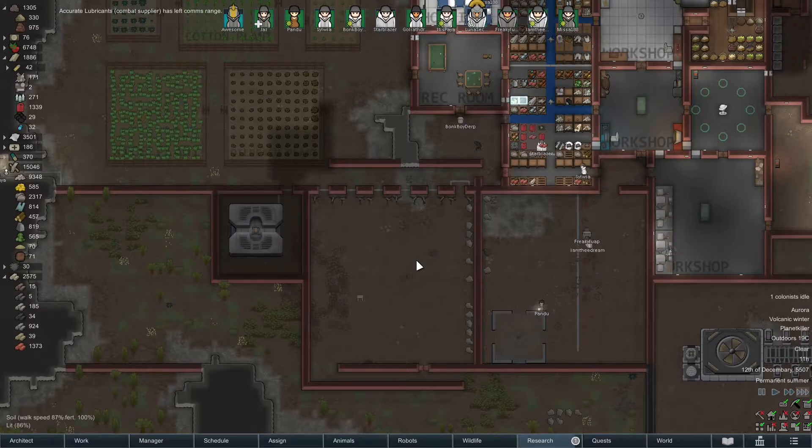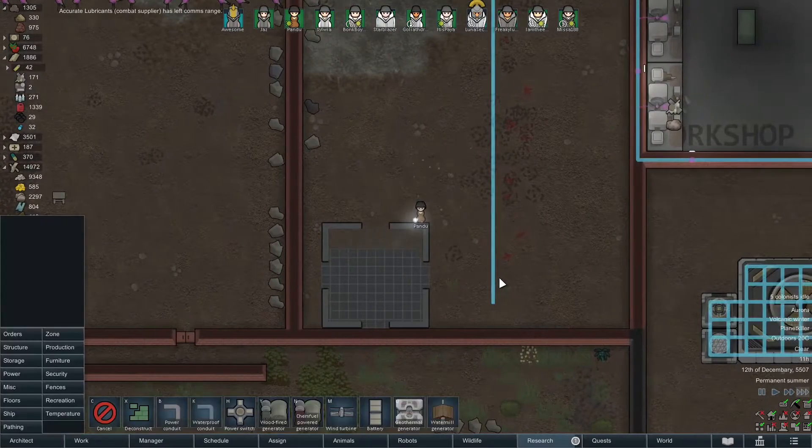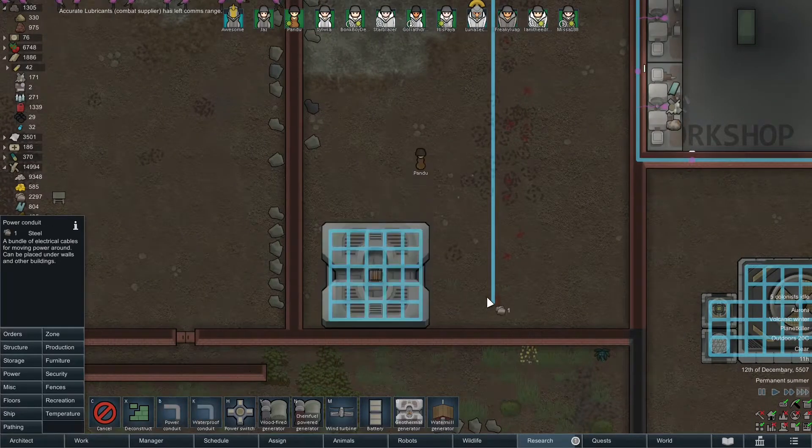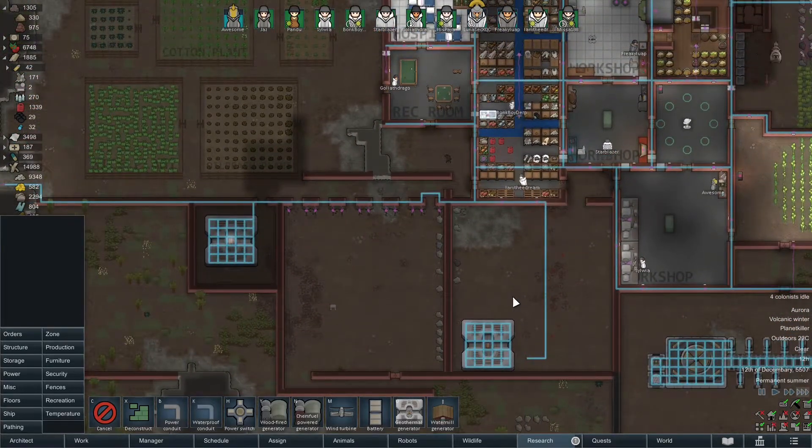Hello there, gentlemen, and welcome back to World World. We're starting off in speed 3, a little unusual, but I just want to do this here. We just need the power circuit right over here — that'll join this guy to the rest of the grid. Great, we have our new kill box set up.